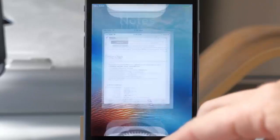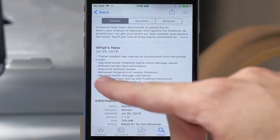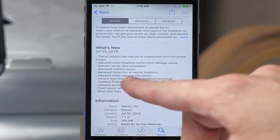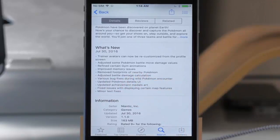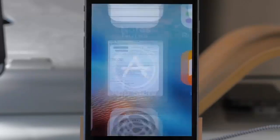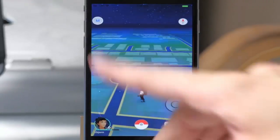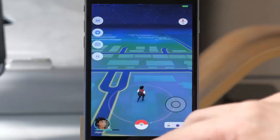Before we get into it, I want to show you that if we look at our App Store, you can see some of the changes. They have removed the footprints from nearby Pokemon. That's basically how I'm going to show you this is working on the most updated version, because the version in the game actually isn't 1.1.0, it's a little bit different. And of course you do not have to be jailbroken to do this. If we go ahead and open Pokemon Go, you can see the hack is working.